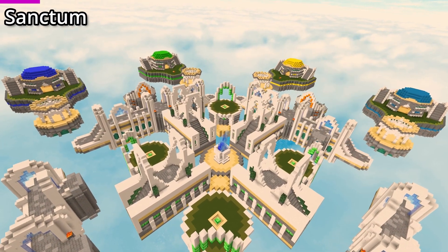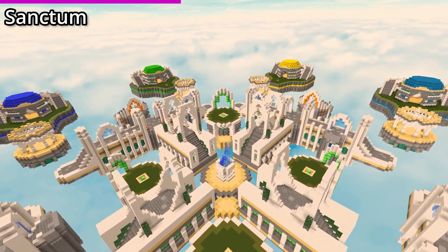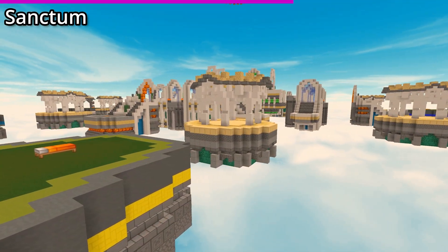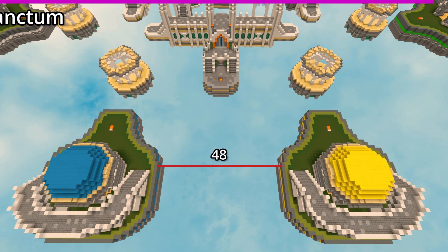This is Sanctum, a cool futuristic and utopian looking solos and duos map. This map definitely has a playground feel to it with these islands between the player bases and mid, but I actually quite like the placement of them. This map is a side rush that uses a minimum of 48 blocks.